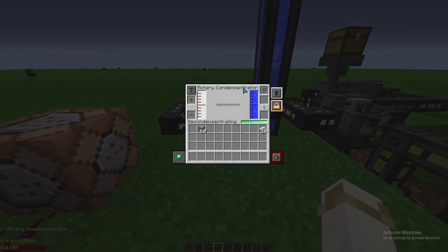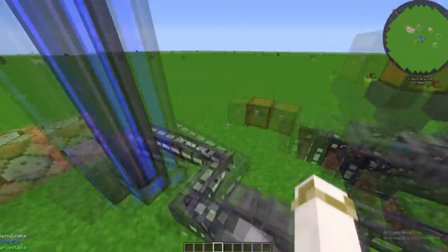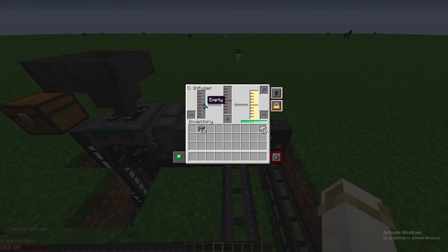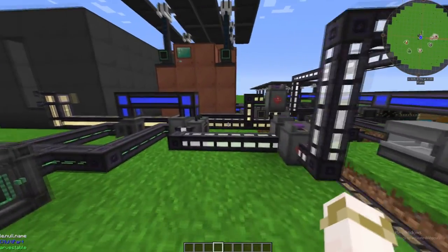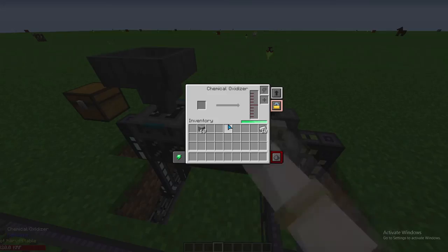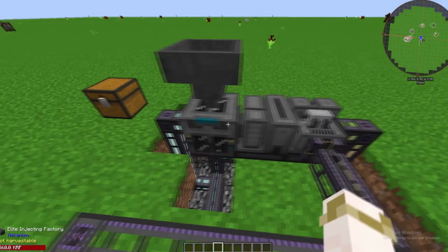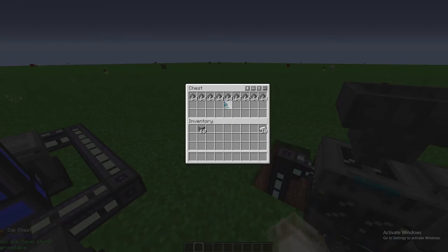To get water vapor, you need a rotary condensator, which just requires power and water from a pump. To get sulfur trioxide is more difficult — you're going to need a chemical infuser with oxygen from the ore tripling step, along with sulfur dioxide, which comes from a chemical oxidizer that uses sulfur, which comes from the injection factory processing gunpowder.